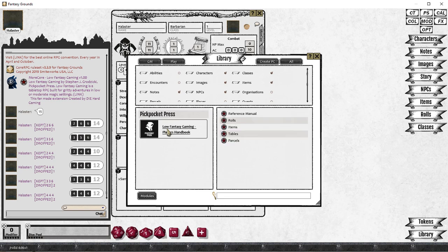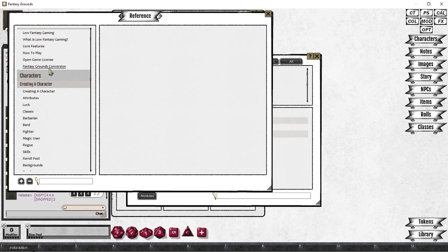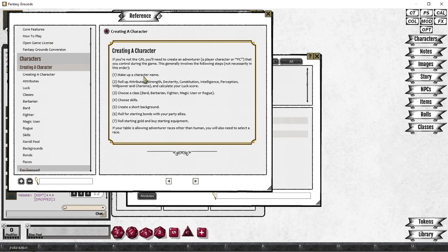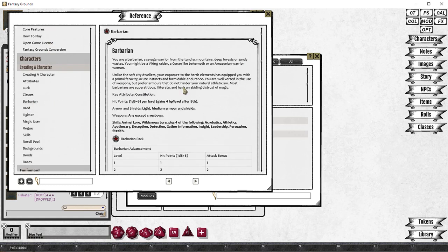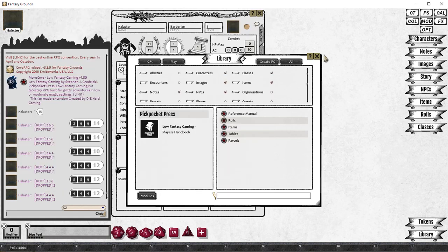I'm going to open up the library, and you can see in here — this is a sample of some of the material that you will get when you download this from the Fantasy Grounds forums. Big shout out to Steve for allowing us to do this, and I hope you get to make good use of it.